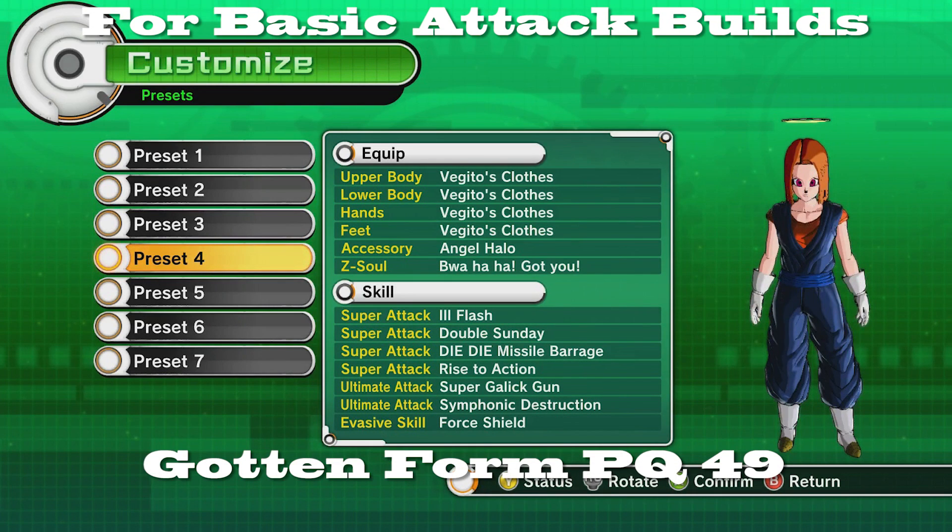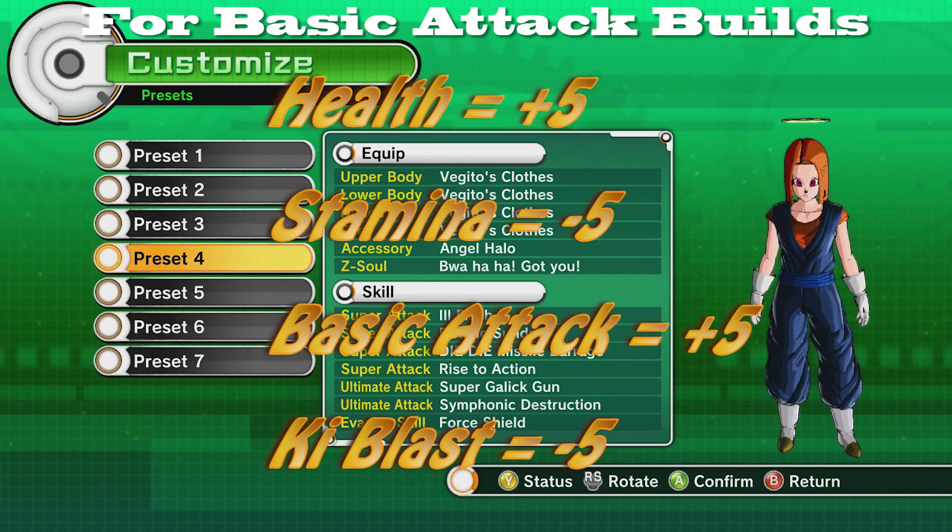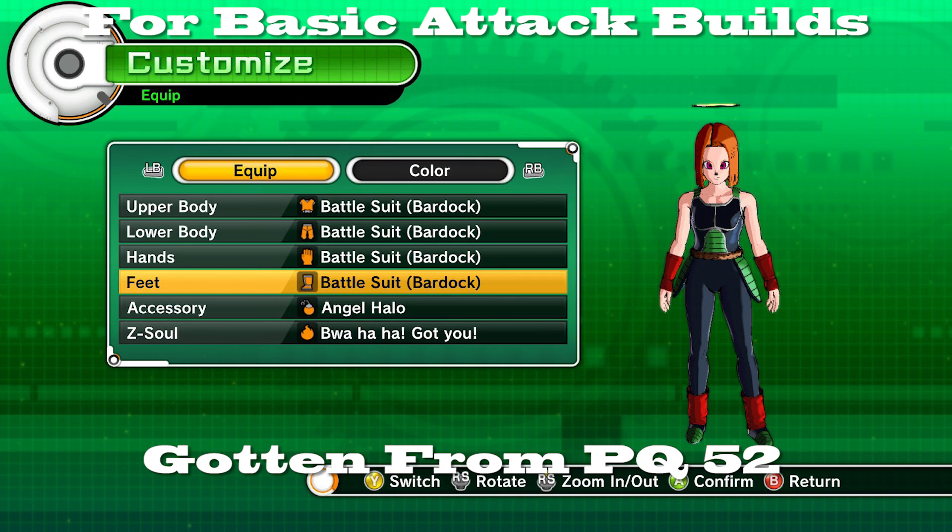Next we have Vegeto's Clothes. It is plus five in health, minus five in stamina, plus five in basic attack, and minus five in ki blast supers. This is more geared towards basic attackers. The stats have totally changed — this clothes set used to be more geared towards key blasters and now it's basic attackers. That's just the change we have to deal with.